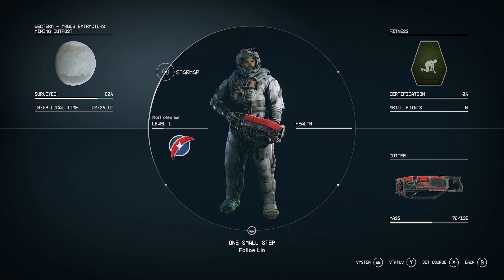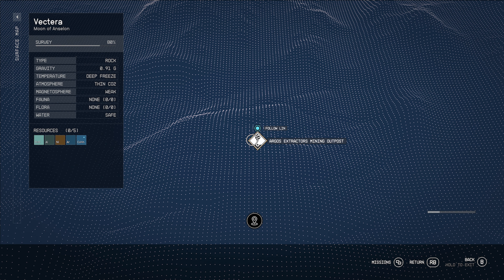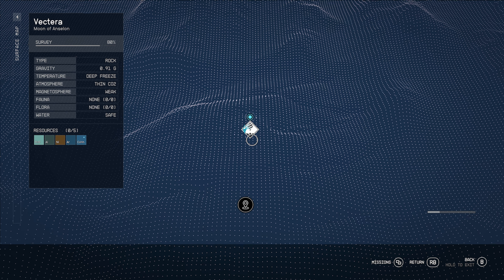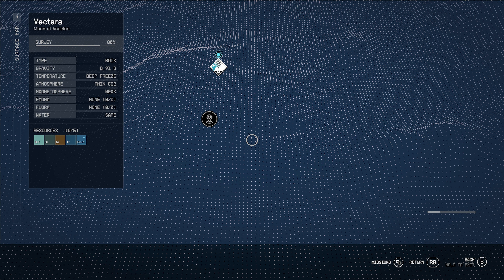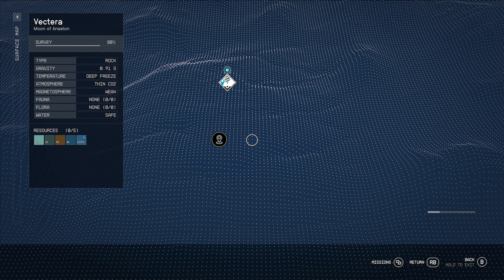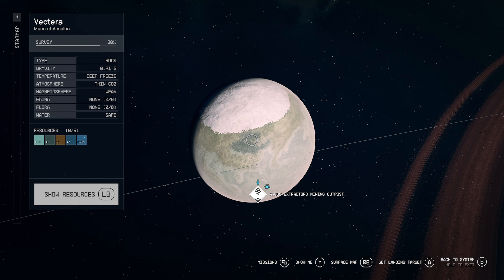This one is the star map and here are the skills. If we go to the star map right now, this view is going to show us that we were in this mine and there's something unknown over here — 80% surveyed. Let's see if we can back out to the star map. It does — here's Vectura. Actually it's not a planet, it's a moon — the moon of Ansalon.